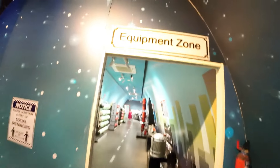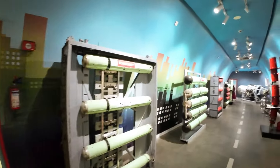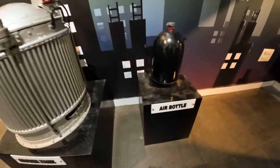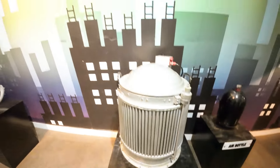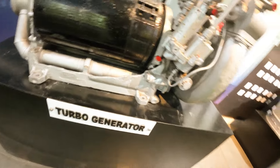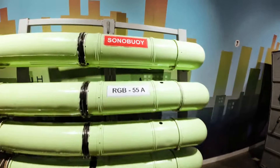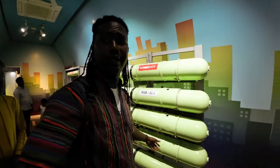We are going to see the equipment zone now. This is what people use inside here. This is the turbo generator for the engine. And this is the sonobuoy — I'm not quite sure what it is exactly.